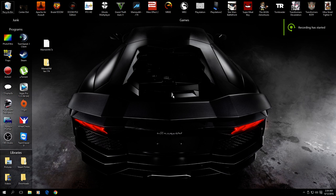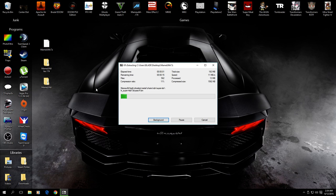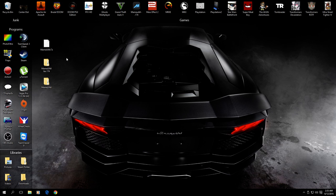Alright, so I'm going to go over some of my good HLSL settings for the latest version of MAME. I've had videos that I've done before, but those videos were kind of out of date, and I've learned a lot since then. Some of the things I said in those videos just aren't the best way to go about doing it, so that's why I'm making this video.